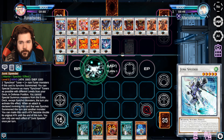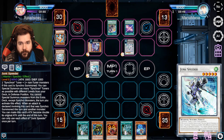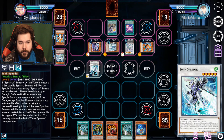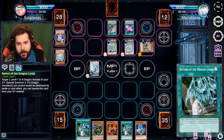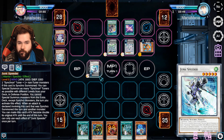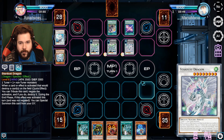Junk Speeder allows me to get some level three tuners to the field, and this allows me to get a second Stardust Dragon out. Your deck is killing it! I'm just looking at my opening hand like, 'well, these three cards will be useful later in the duel if I get there.' Look at that - it's a fun field. And then I'll end my turn.